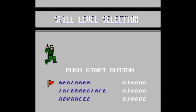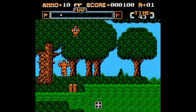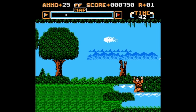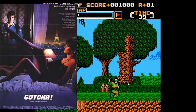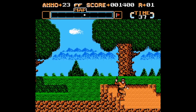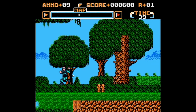Working up the list, we have Gotcha the Sport. This is from LJN — believe it or not, it's not a bad LJN game as far as LJN games go. This is paintball. There was a small sliver of time in the late 80s when paintball started becoming popular, but they didn't really call it paintball — in a couple of instances they called it Gotcha. You shoot someone, get paint on them, and yell 'Gotcha!' You use your controller as well as your Zapper, using the D-pad left and right to scroll and shoot enemies.